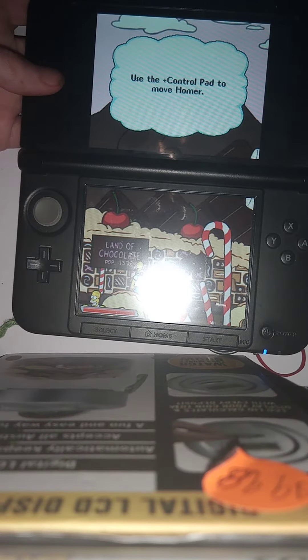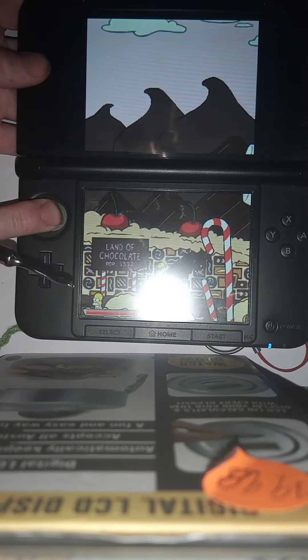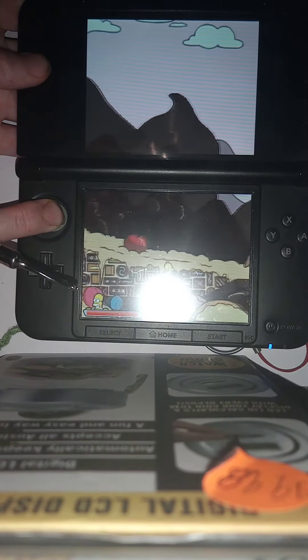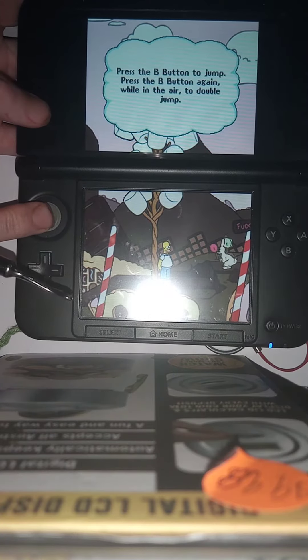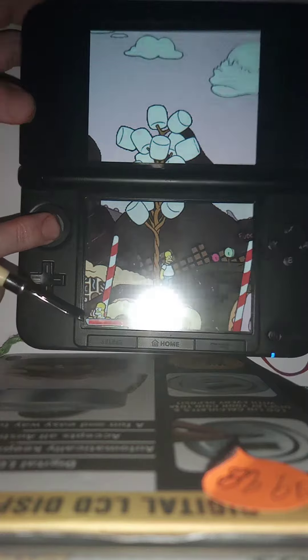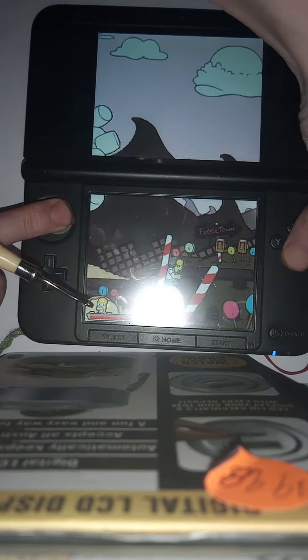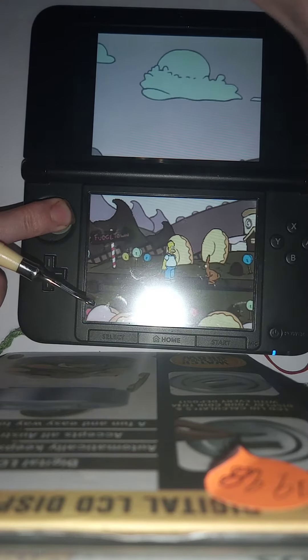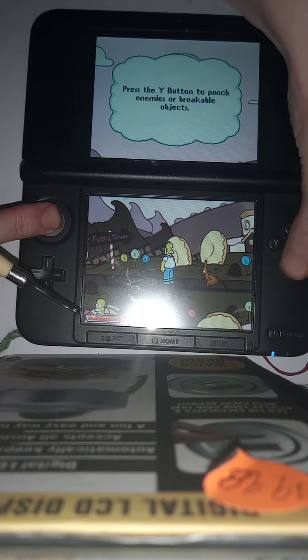Use the plastic controller pad to move. Press the B button to jump. Wow. Yum, yum. Oh, there's rabbits. Press the Y button to punch.